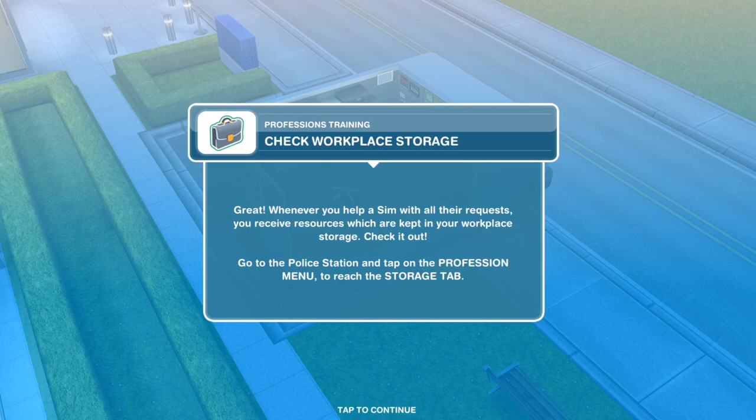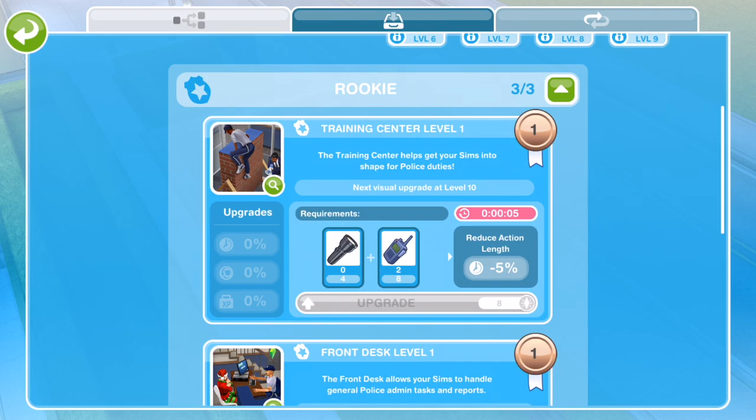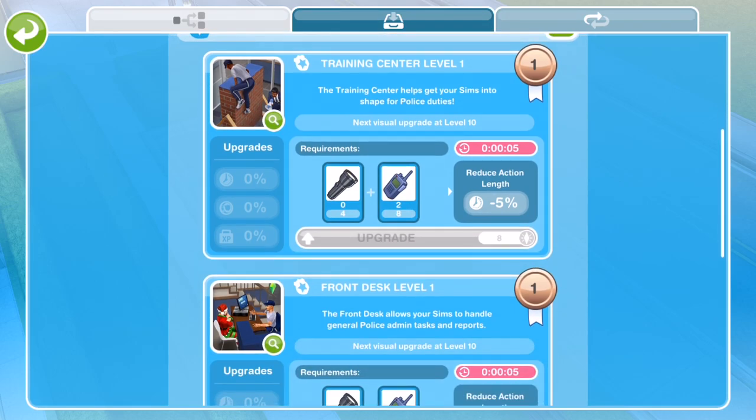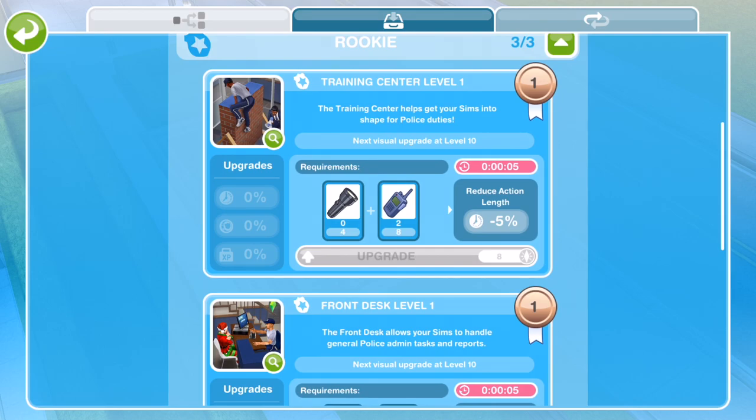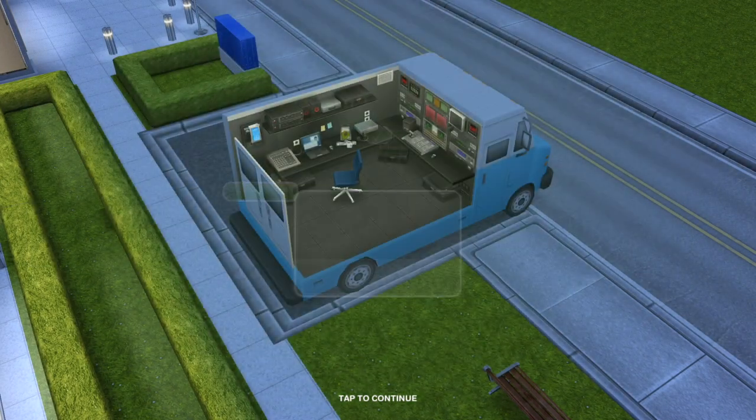Once you come out of that, task complete — check workplace overview. There was quite a lot of information in that workplace overview; we'll get to grips with it as we go along. Whenever you help a Sim with all their requests, you receive resources kept in your workplace storage. Go to the police station and tap on the profession menu to reach the storage tab. We've got our workplace overview, and then the next tab along is storage. We've just done the walkie-talkie one — we've got two walkie-talkie resources there. We need eight walkie-talkies and four flashlights to upgrade the training center.